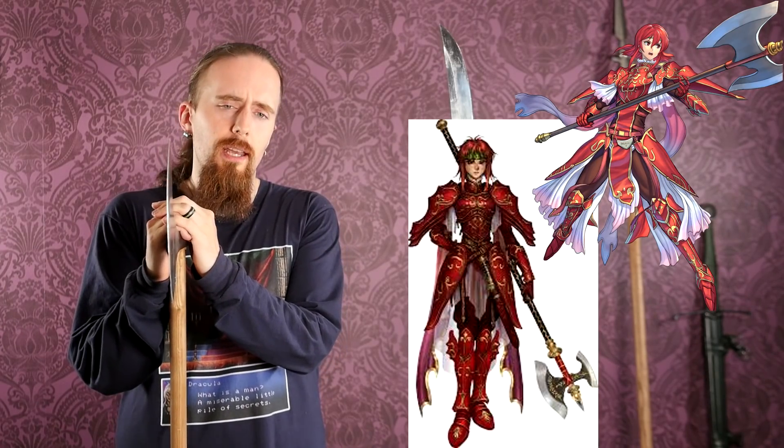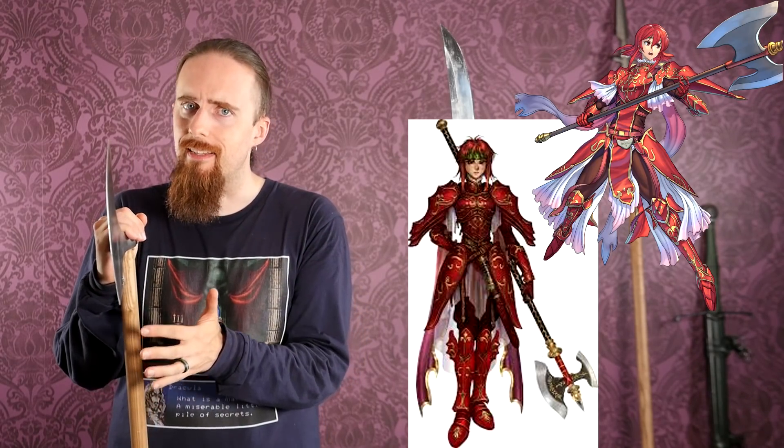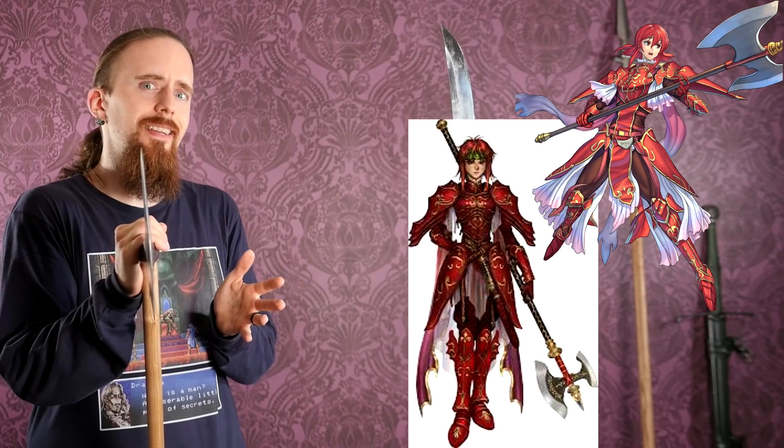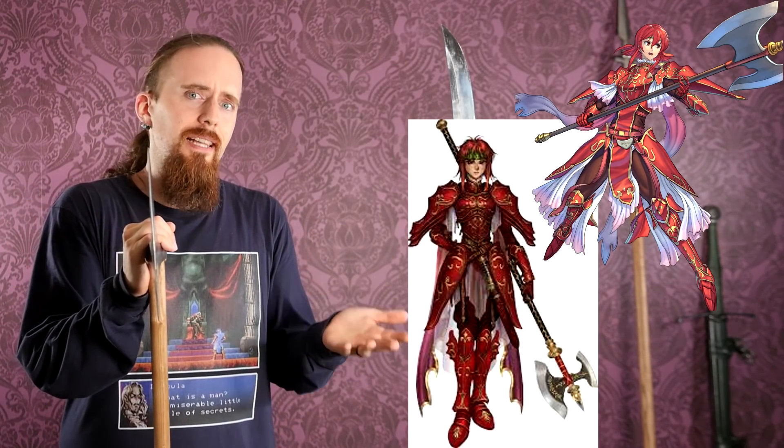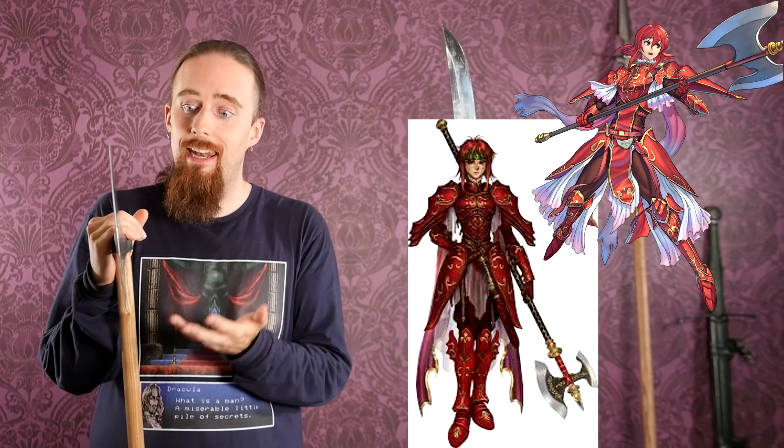One thing I found a little confusing is Minerva's weapon in Fire Emblem: Shadow Dragon and Heroes. In the artwork she's shown with a weapon that looks different than what she has in the game — in the game she has either a lance or an axe. But in the artwork, it looks like a fantasy halberd, which is a pole arm. So is it a lance or an axe? If it classifies as an axe, you can basically get the advantages of a lance in an axe with axe functionality as well. A halberd arguably could be both an axe and a spear or lance — and a sword for that matter.